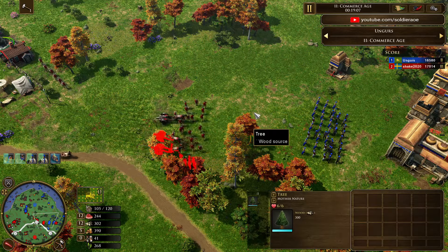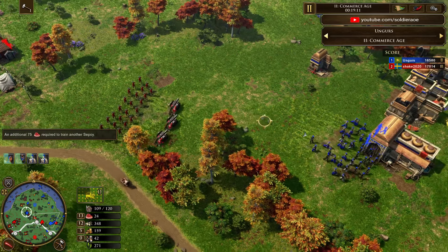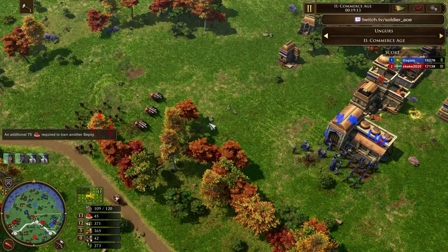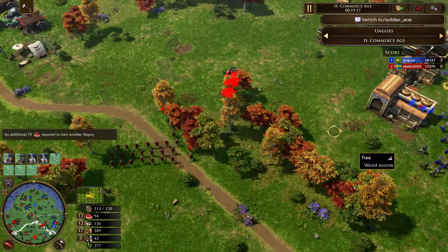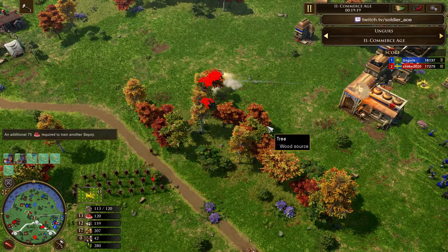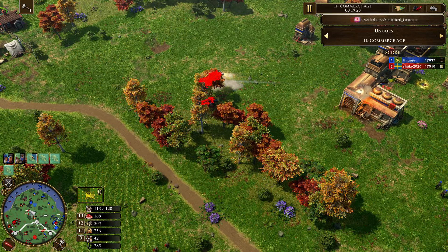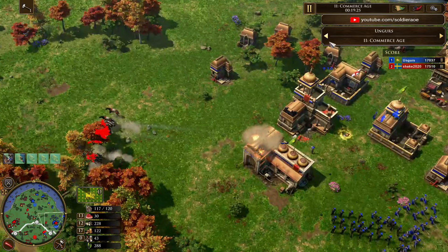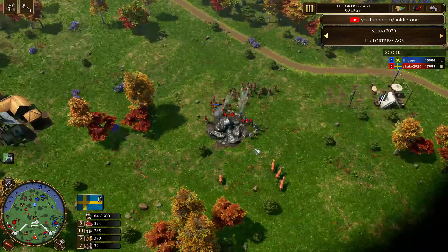Here we go — another push. Three Falconettes. I don't think Ungers can hold this one. I would be very surprised if he can. This is just a different ball game. The berry bushes are running out for Shake — I anticipate he's going to keep producing Falconettes as his main military. Because all the food is starting to run out. And we do see another Falconette in queue.